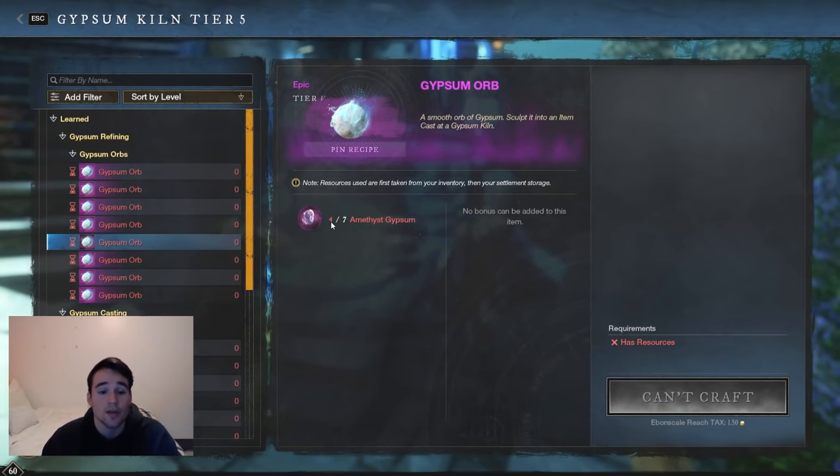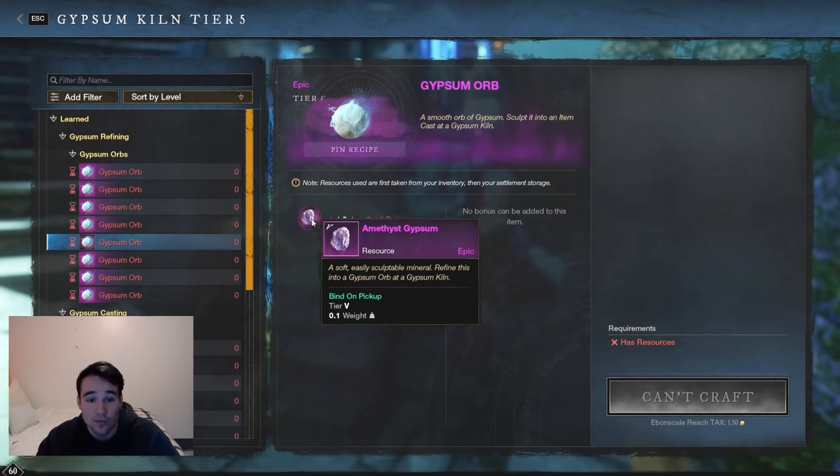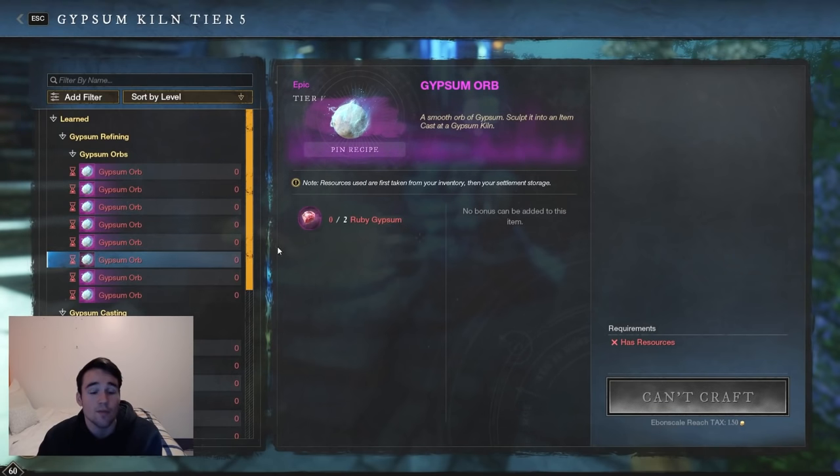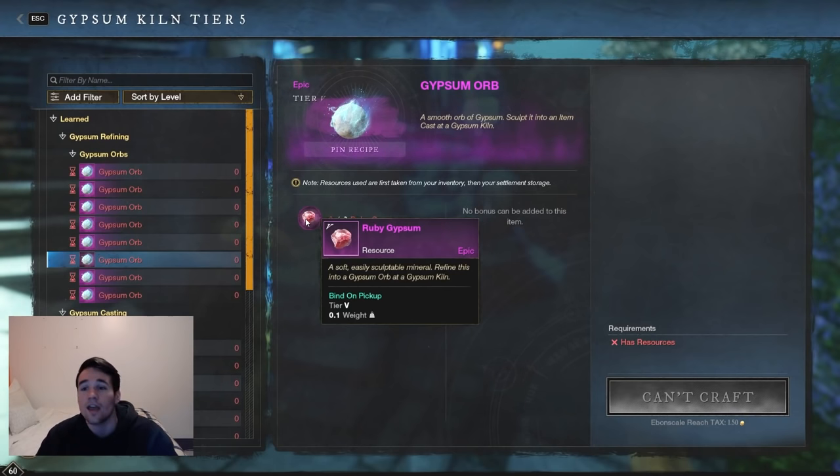Portals would be your next best bet for a solo activity. There are plenty of portal groups running around constantly — just join one. There's one in Shattered Mountains always, and over in Reekwater, EbonScale, everywhere. Everybody needs portals so everybody's constantly doing them. For ruby, just queue up for an OPR. If you don't have a ton of time these can run a little long — my quickest was seven minutes, they can be up to 40 minutes — but PvP is always fun, so if you've got that extra time, definitely go for it.